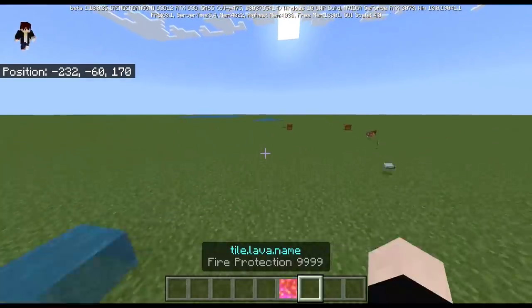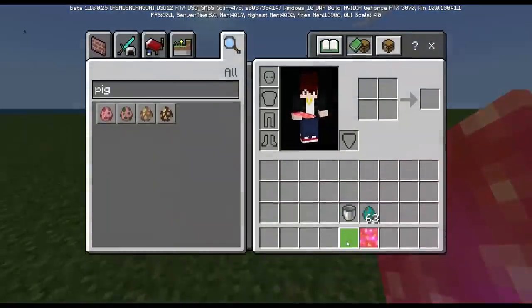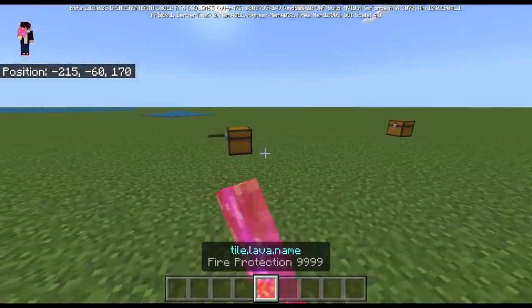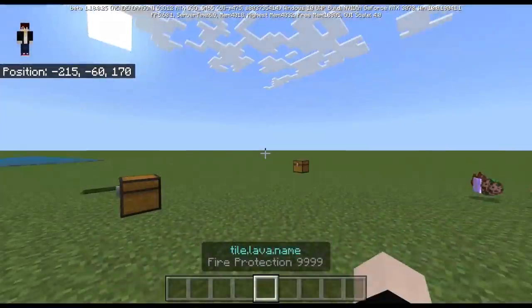Alright, lastly, we're going to be looking at the most illegal enchantment. Wait, bro. What? This item is cursed — I cannot even drop this thing. This item is actually cursed.